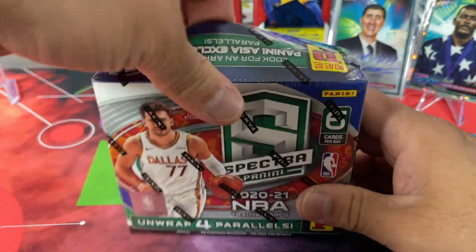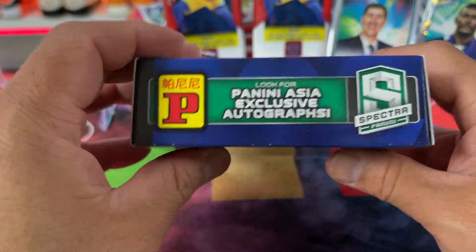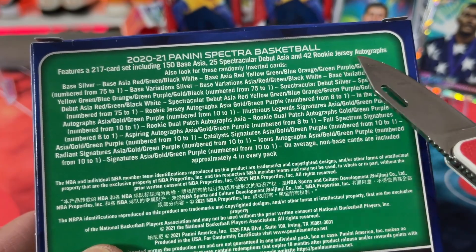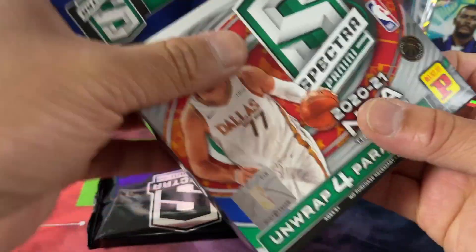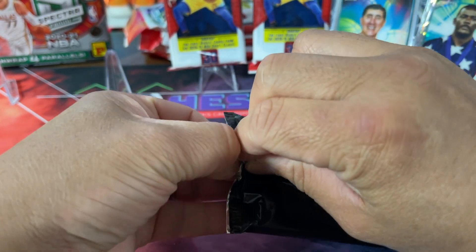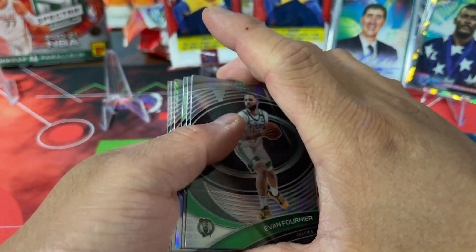I bought one of these. The price is pretty good at around $130 something, which is pretty cheap. This is T-Mall — four parallels in here, Asia autographs and parallels. Here's a look at the back: $217, $150, $25, $42 rookie. Base, red, green, black, gold, black, red, green, black. I think that's kind of what we're going for there. I've never opened this but I've seen people open it in box breaks. This is my time to actually get the whole pack. This is the one that has like fish bowls if you get lucky — and it doesn't look like I got anything in this one.